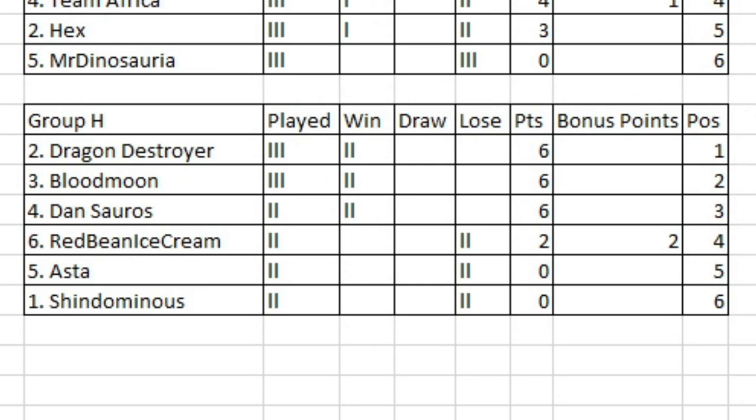Hello everybody, this is Stringy and we're back to conclude round 3. We're past the halfway stage of the group stage and, amazingly, we're past the halfway mark of the whole tournament. If everything goes to plan, come the 31st of March, we're going to find out who wins this tournament. In this session, we are going to see a clash at the top between Dragon Destroyer and Blood Moon, Red Bean Ice Cream going up against Shin Dominus, and then Asta taking on Dan Soros.